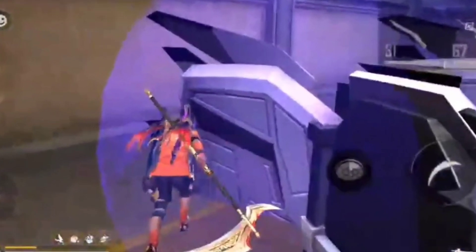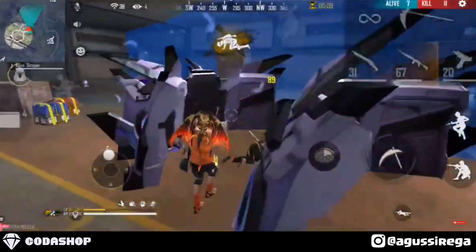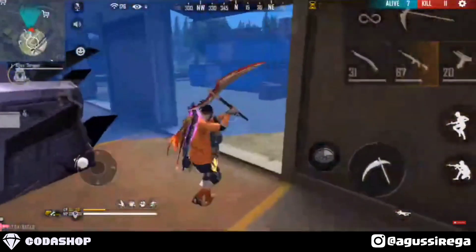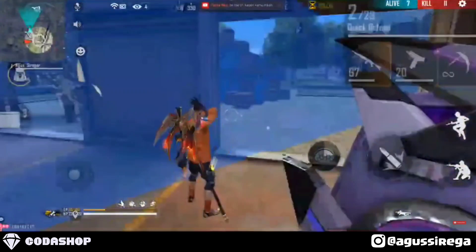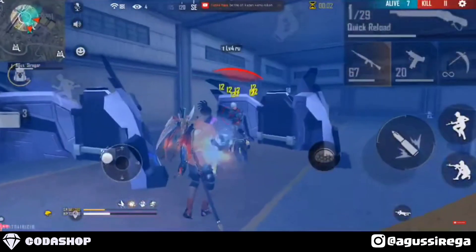Karena posisi tempatnya sangat sempit dan musuh menggunakan chrono, lebih baik kalian gunakan sabit untuk mengalahkan musuh. Penggunaan sabit itu efektif ketika di tempat yang sempit atau musuhnya menggunakan chrono. Kalau tempatnya terbuka atau blue wall-nya pecah, lebih baik kalian gunain senjata untuk menembak musuh, karena kalau mendekati musuh otomatis kalian bisa ditembak.